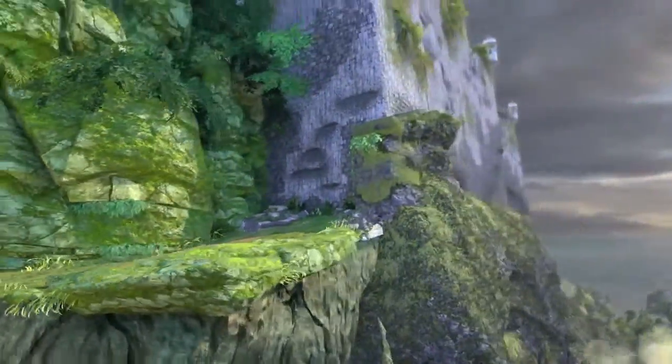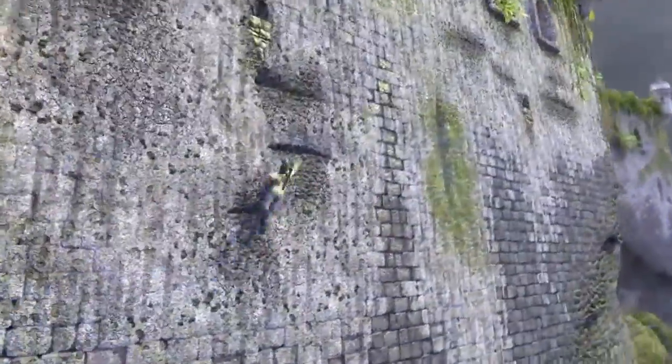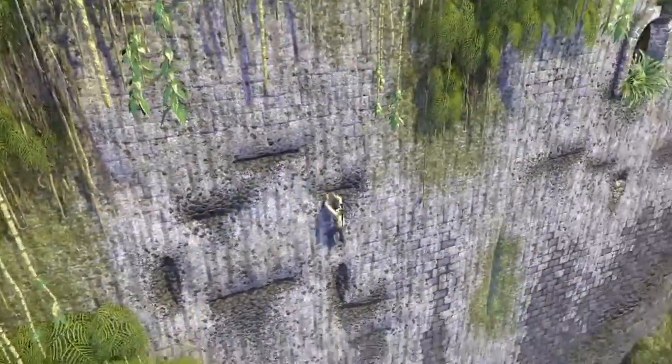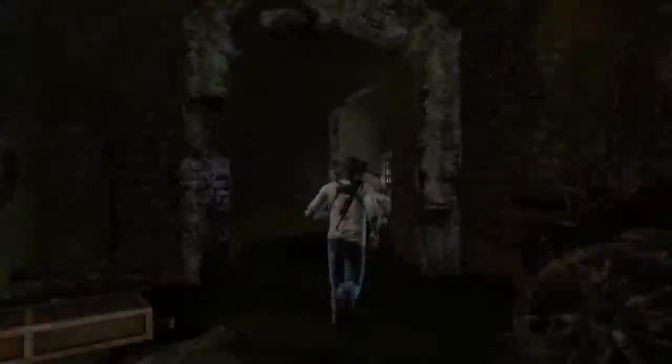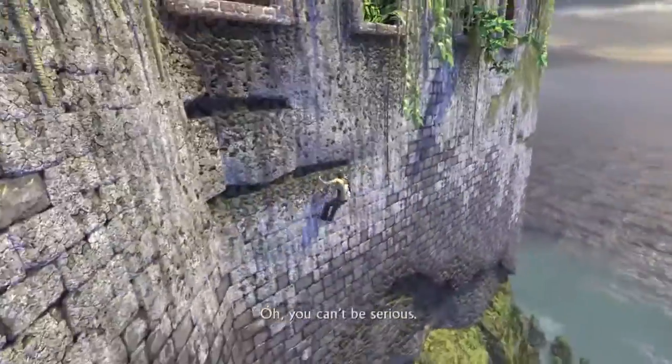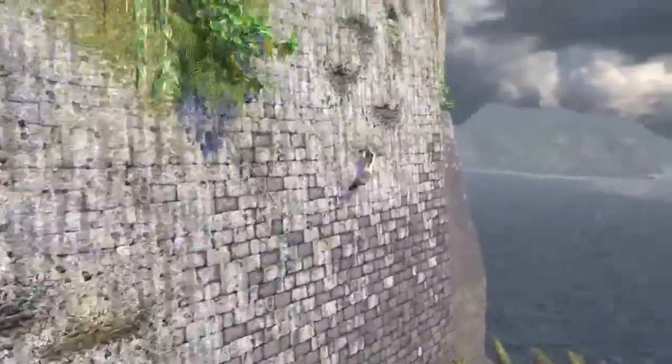Hey guys, Q here for Chapter 10 of Uncharted Drake's Fortune on Brutal Difficulty. We are going to be using the cornering technique, the ghost hair technique, the cover fire technique, as well as the weapon exploit for infinite ammo and one-hit kills. If you don't know what those are, go check out my hints, tips, and tricks video.